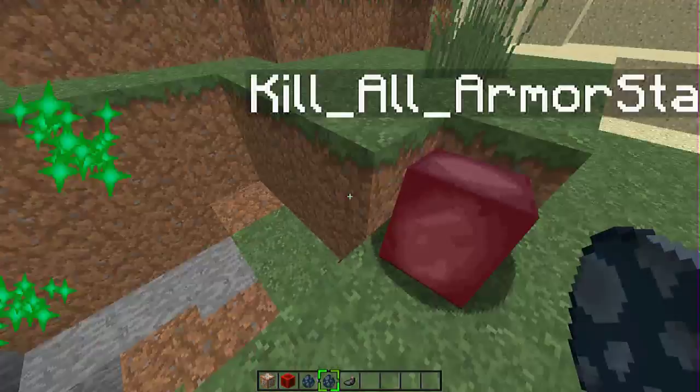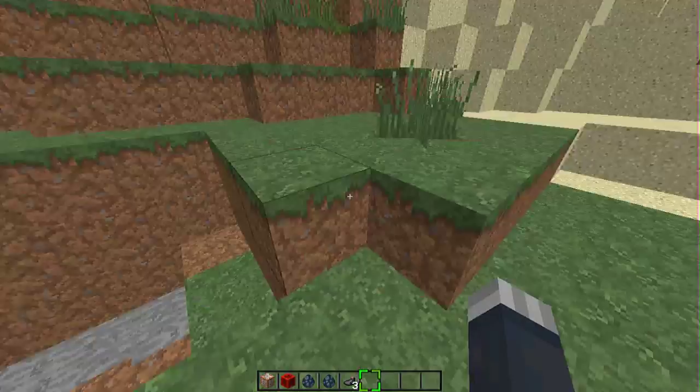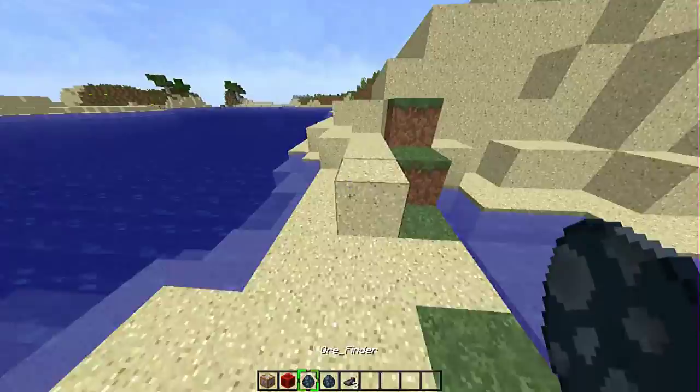This is 1.8 and higher only — in 1.7 it doesn't work because armor stands don't exist. If you kill all armor stands you can see the green particles just disappeared. Let's try it one more time and I'll wrap up this video.